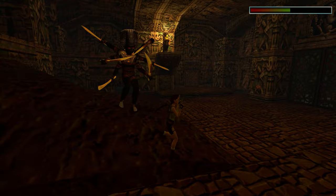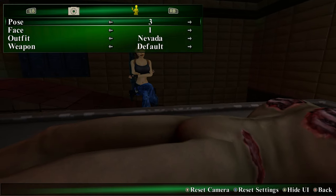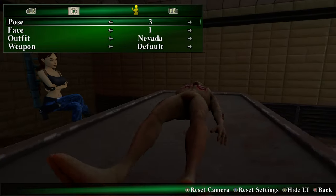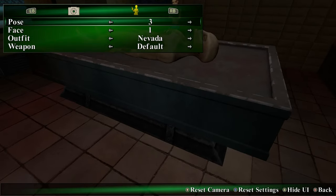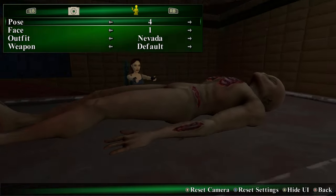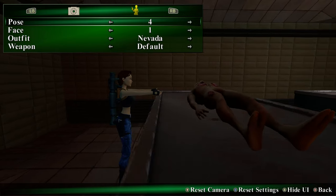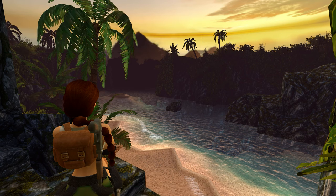There's also a photo mode that can be engaged anywhere in the game. As far as I can see, it offers multiple poses, wardrobe and facial expressions of Lara, and you can move the camera around. Too bad it does not offer some effects or the ability to move Lara around. Nevertheless, I was able to snap some cool photos, so I guess that's alright.